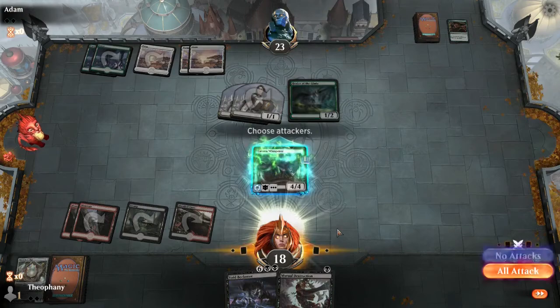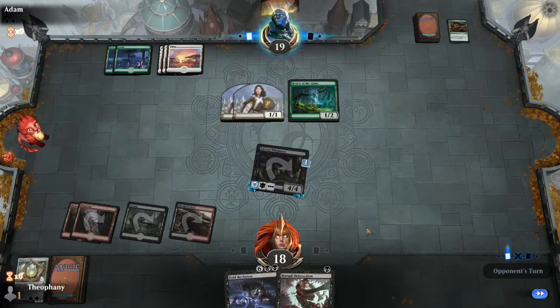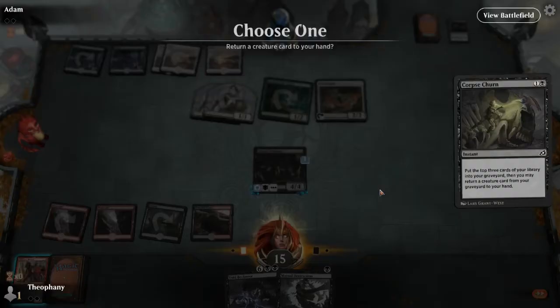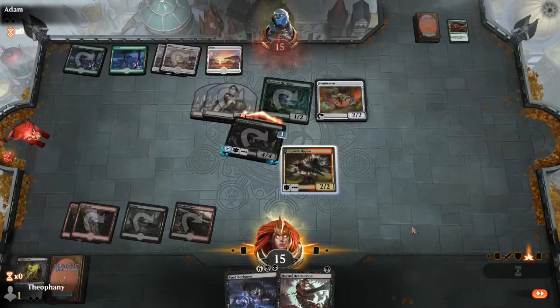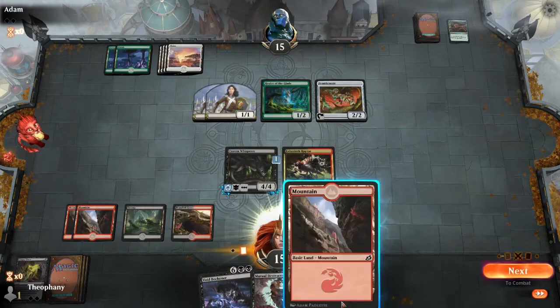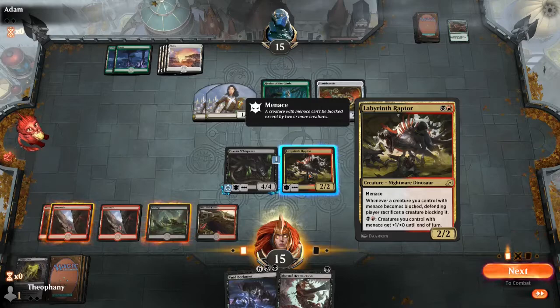First blood for me at least. Let's see what he draws — this guy's cycling is pretty useless to me. It's not bad; I'm gonna take three damage here. Mill the top three. Menace — our guys already have menace. Bring this guy down. We're gonna win this trade assuming he doesn't draw anything nice. If we all attack we kill this and then we take the rest. Whenever a creature you control with menace becomes blocked, the defending player sacrifices a creature blocking it. So if he tries to kill this he loses everything.